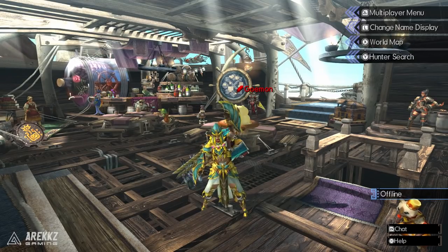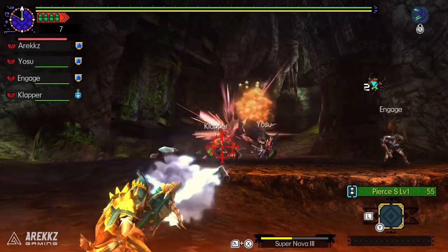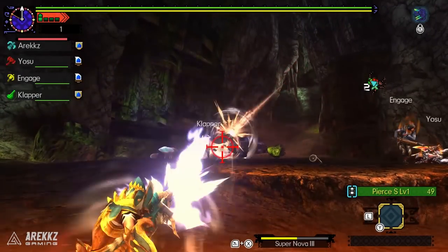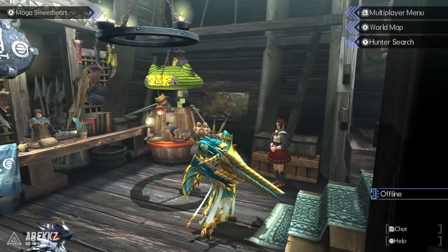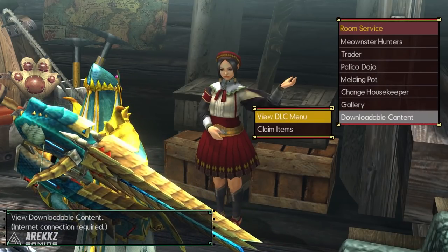Yo what's going on guys, Arax here, welcome back to another Monster Hunter Generations Ultimate video and today we are talking about DLC quests. Some of you may have explored these already, some of you maybe not, but if you head to the DLC option on the main menu or speak to your house cat and select the downloadable content option from there, you can then check out everything that's available.